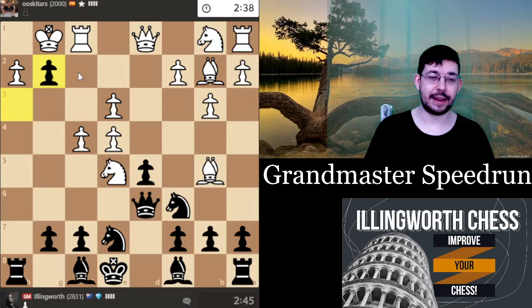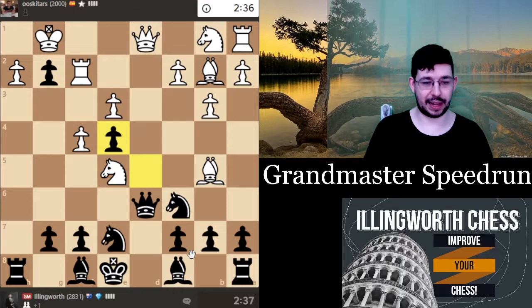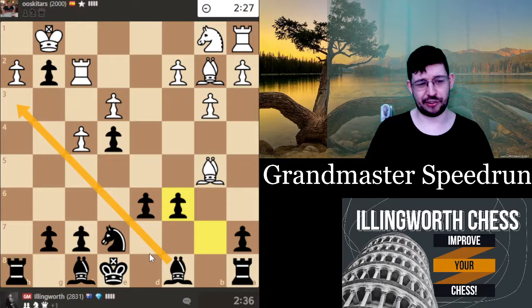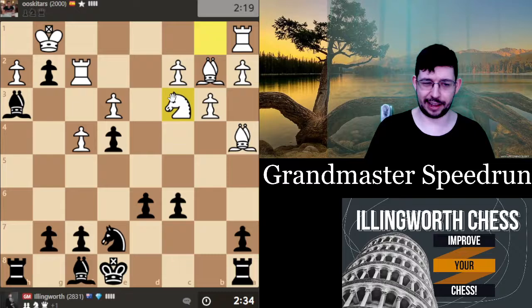He blundered h:g2, which is already kind of bad news for him because the passed pawn is kind of in his face. I could even play bishop h3 if I want to play it really dynamically. d4 is probably the best move, let's just play that. Take, take, knight c4 — this is not the best move because now I get a tempo on the bishop and time to go bishop h3, keeping my monster pawn on g2. This should just be winning with best play.